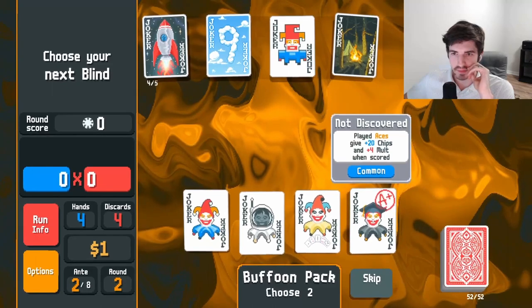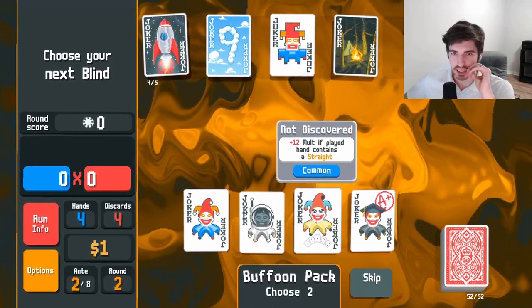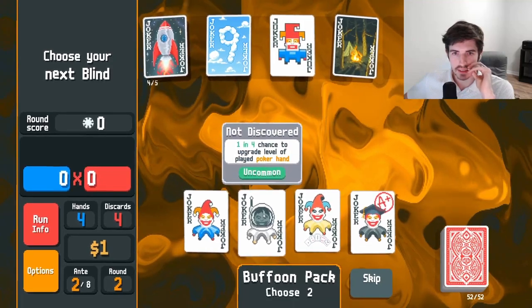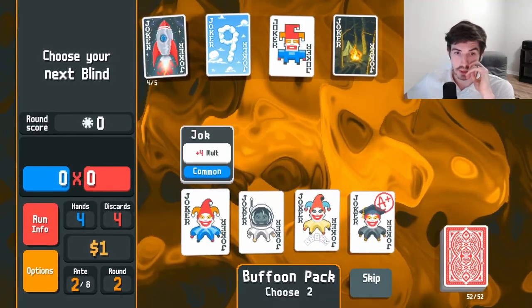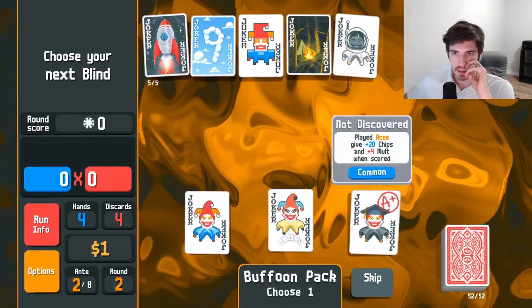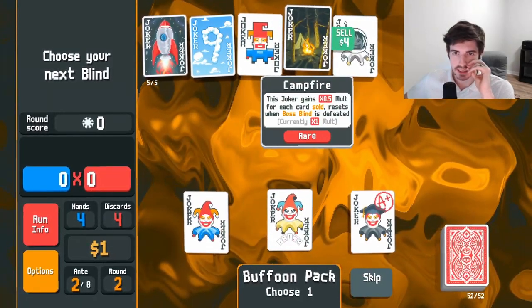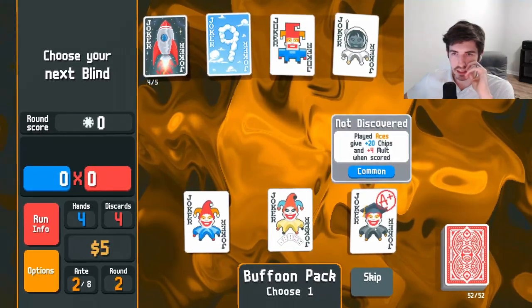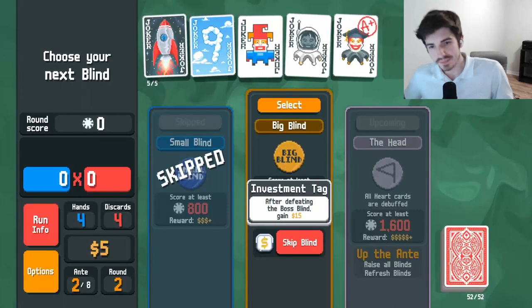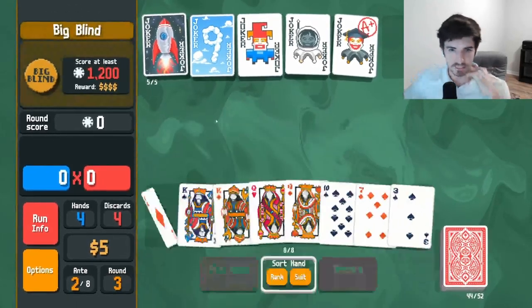Played aces — okay, I know that joker from before. We're not going for straights. That seems pretty good, I'll do that. I don't like this guy, I think we sell him. Let's just run this one — if we happen to play aces, great. Let's keep going.